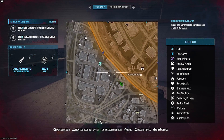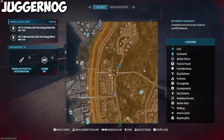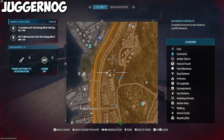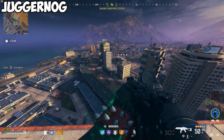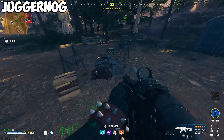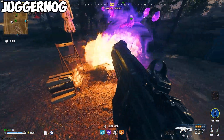Now, let's reach for some Juggernog at the campfire. For this one, you will need a Molotov — I personally just searched around until I found one. This is also in a tier 2 zone, so please use caution. Located on the west side of the map, north of where we just got Stamina Up, you'll find a little campsite around the marker. You'll see our favorite bunny sitting by the fire. Toss your Molotov in the middle of the fire and grab some Jug.